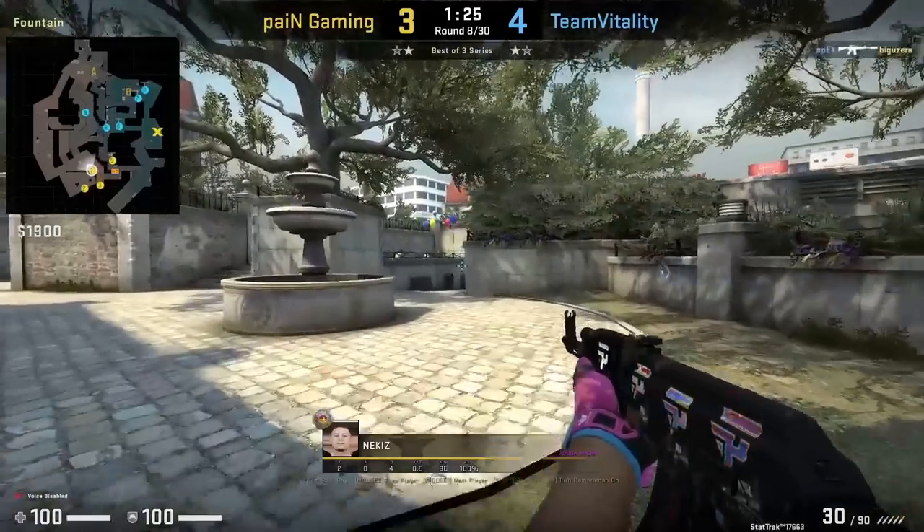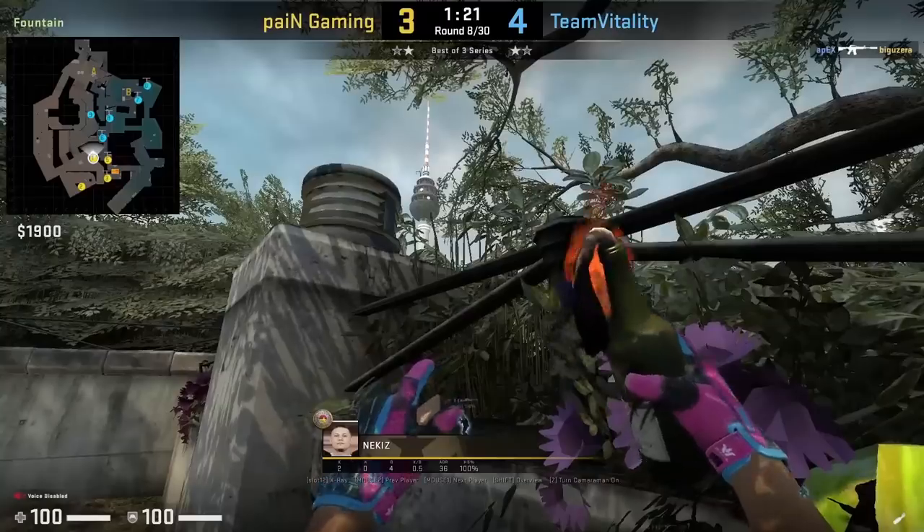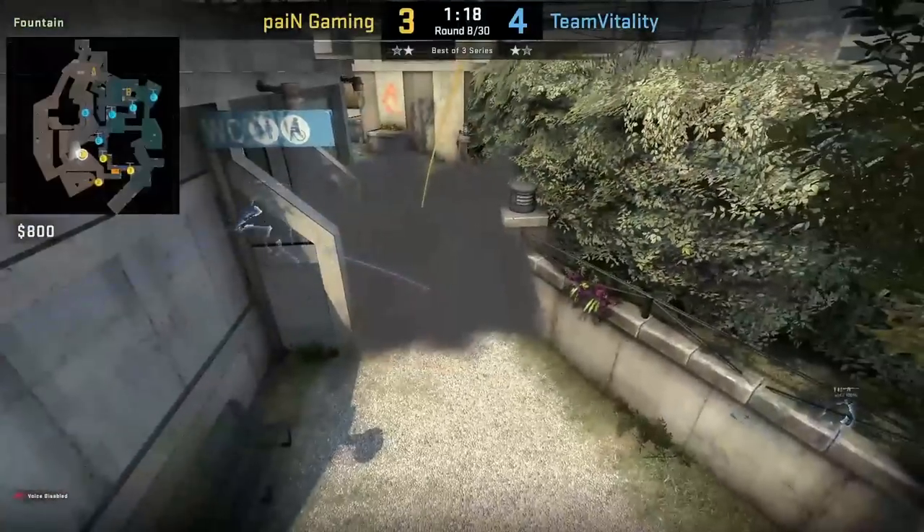Nate gets the molly on divider sandwiched from this wall near fountain. He will align himself with this plant on the ground, sets his crosshair here, then left-click throw. Unfortunately, it gets extinguished by ZywOo.